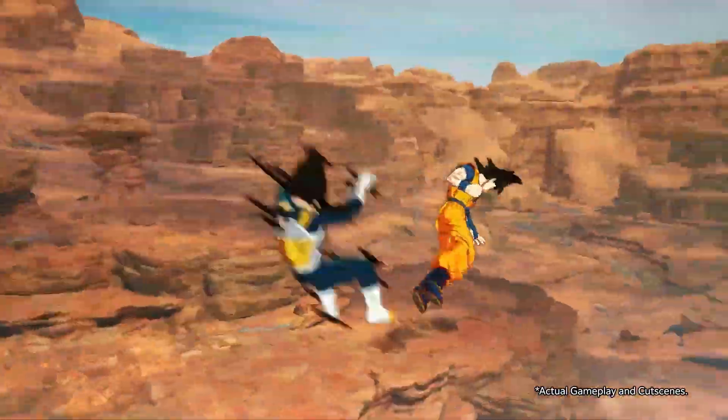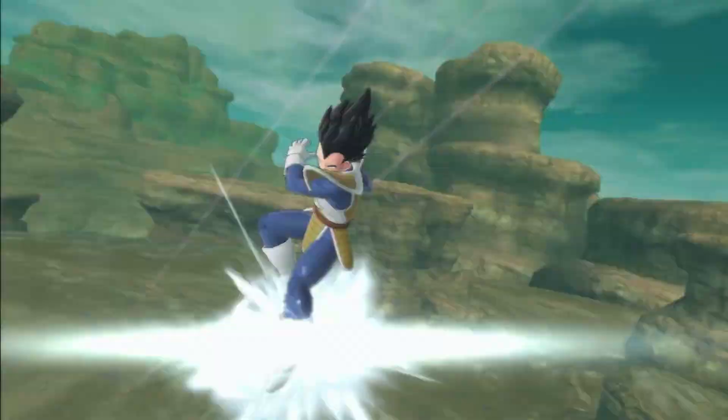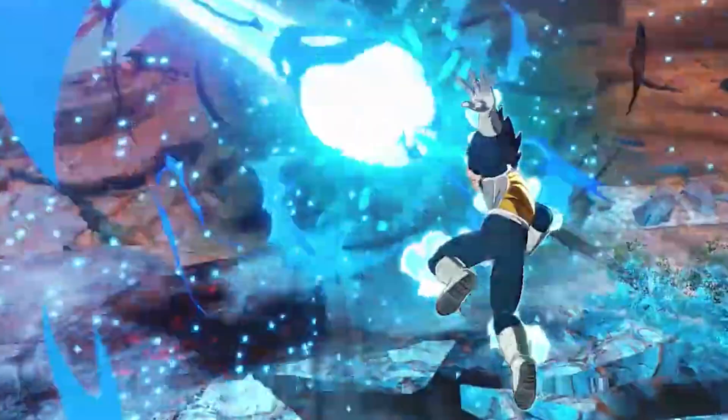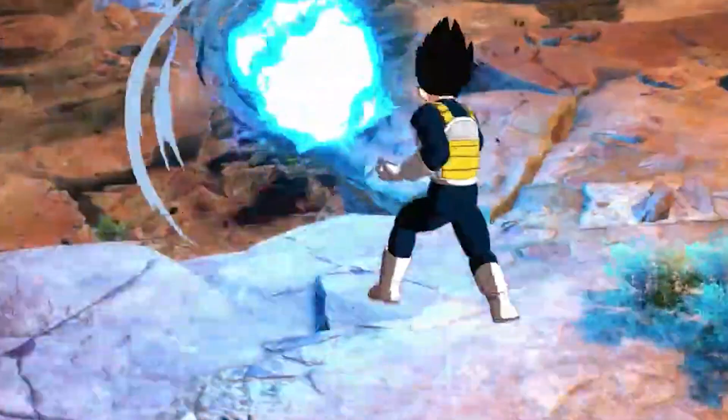Then we've got something making its way into the Budokai Tenkaichi series that's previously only been seen in the Raging Blast series: beam reflections. One thing to note about this beam period that Vegeta performs is that it is all in-game. Previously in Raging Blast 2 it would cut to a cutscene of them smacking the blast away, then reset. But here Vegeta reflects it in real time, and the destructible environment reacts in real time too. I wonder if you can smack them back to cause damage.